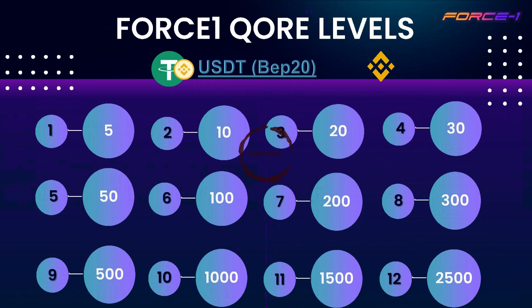There are 12 levels in total. Level 1 registration is $5. Level 2 is $10. Level 3 is $20. Level 4 is $30. Level 5 is $50. Level 6 is $100. Level 7 is $200. Level 8 is $300. Level 9 is $500. Level 10 is $1,000. Level 11 is $1,500. Level 12 is $2,500.